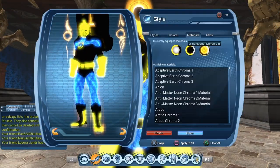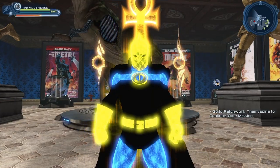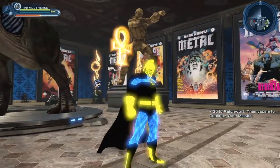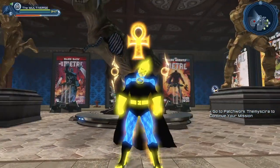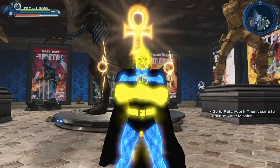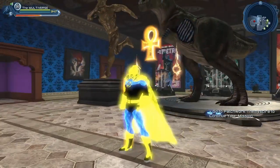And Dimensional Chroma 3. This one again is pretty much the black color channel with the energy color channel. And of course we can mix and match all three color channels if we want to.